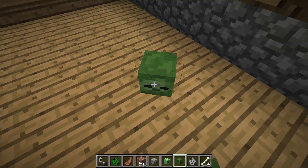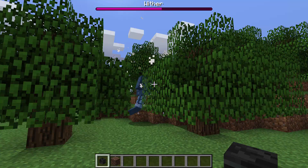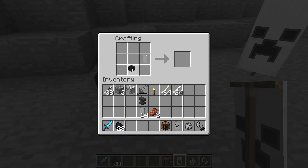You can also use the Wither Skeleton Skulls to spawn the Wither, but I bet you probably knew that. You can also use the Creeper Head to create the Creeper Face on flags, and the Wither Skeleton Skull to create the skull and crossbones on a flag.